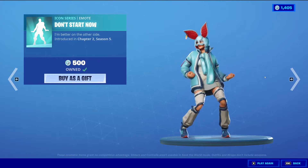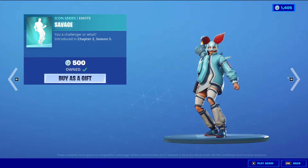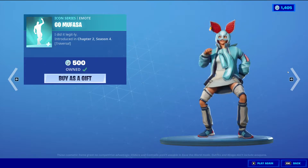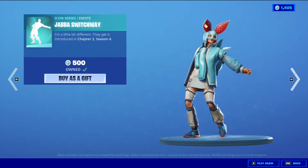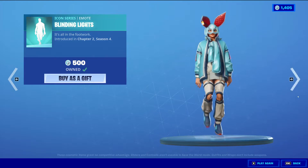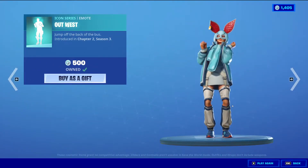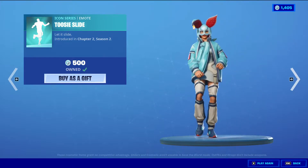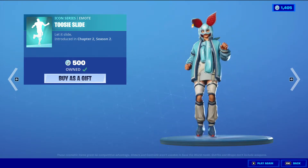Don't Start Now Icon Series Emote, 500 V-Bucks — one of my favorites as well. Bunch of good dances here. Icon Series Emote Savage, 500 V-Bucks. GoMafasa Icon Series Emote, traversal, 500 V-Bucks. Almost all of them are copyrighted. Icon Series Emote Java Switchway, 500 V-Bucks. Pull-Up Icon Series Emote. Blinding Lights Icon Series Emote. The Renegade Icon Series Emote, 500 V-Bucks. Out West Icon Series Emote, 500 V-Bucks. All copyrighted. Tissy Slide Icon Series Emote, 500 V-Bucks. I'm sorry we cannot play the music for these, but if you guys want to buy them and listen, you can go into the item shop yourself.